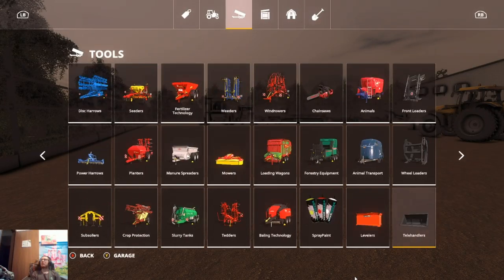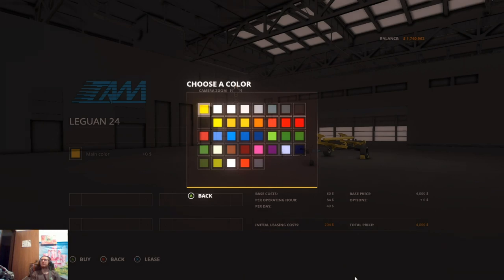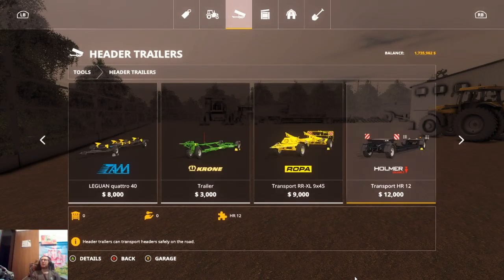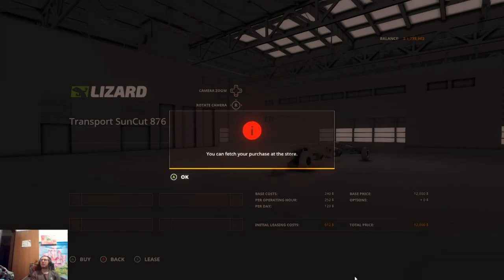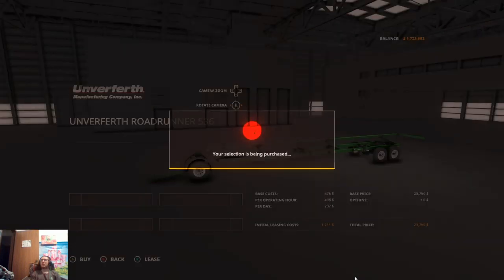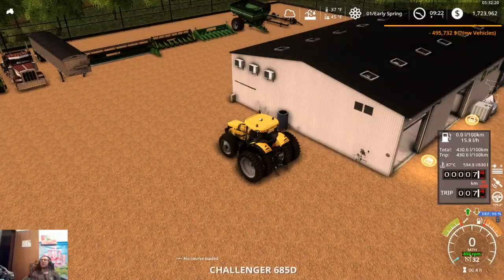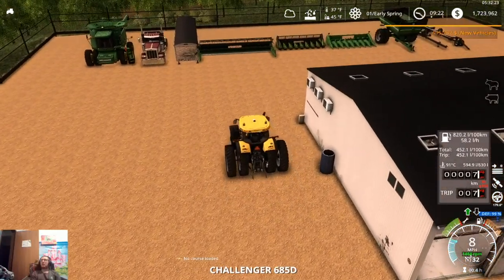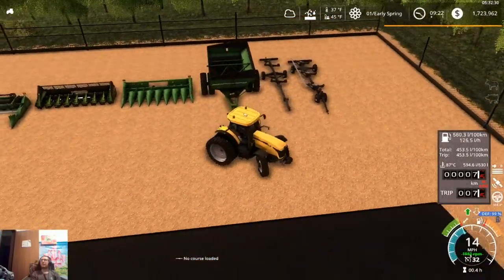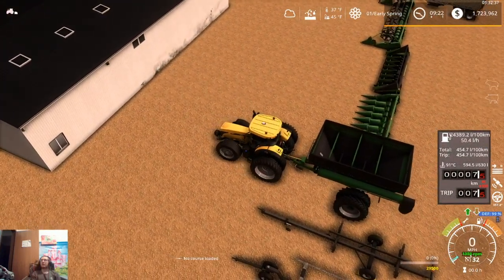Then we need a couple header carts for our heads. We're going to get this one for our corn head, and we got this one here for our sunflower header, and then we need this guy for our grain head. Okay, now we're out of space again. So let's grab this guy and pull the grain cart out of the way. The only downside to this grain cart is not having a tarp, but that's okay.